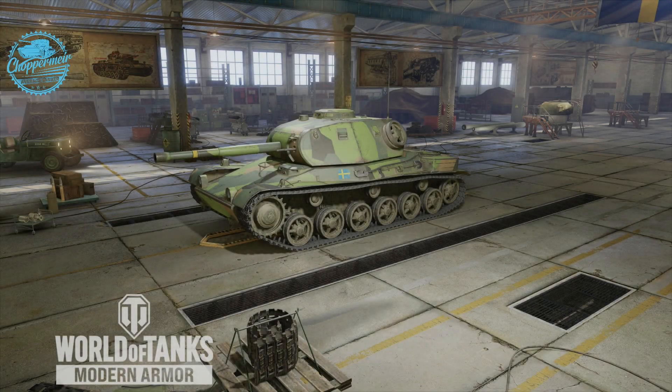The lovely, lovely Leo. Tier 7 Swedish medium. Probably some of the best camouflages in the game, in my opinion, on the Swedish tanks. They do look absolutely fantastic. It's a cute little medium, it's fairly mobile, but it's got a lovely, lovely hard-hitting gun with 300 alpha. It's just a fun little thing.